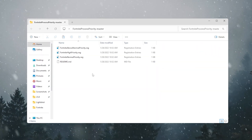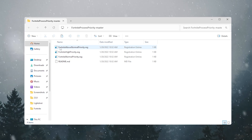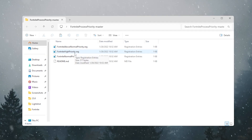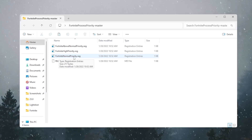Inside the folder you will find: Fortnite Above Normal Priority, Fortnite High Priority, and Fortnite Normal. You can revert the changes anytime you want.